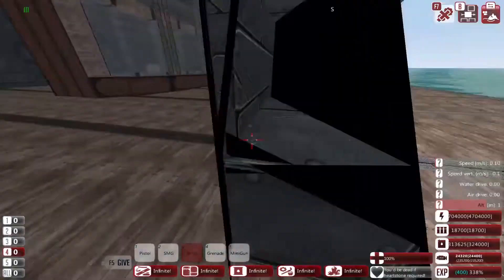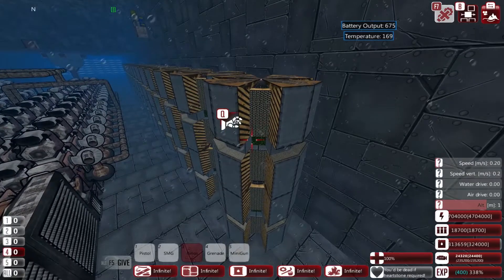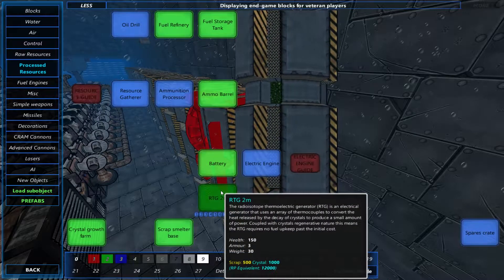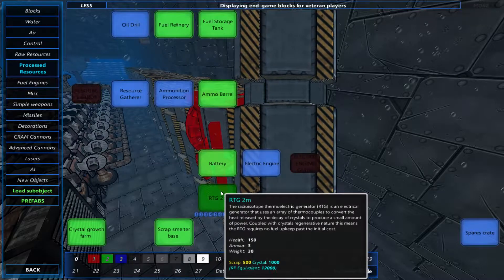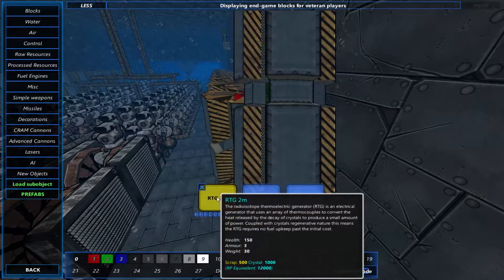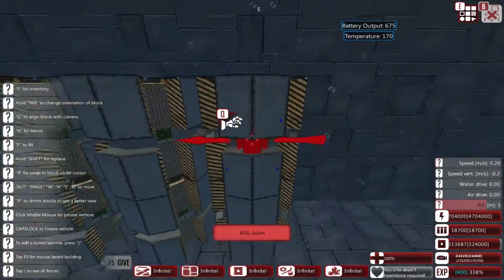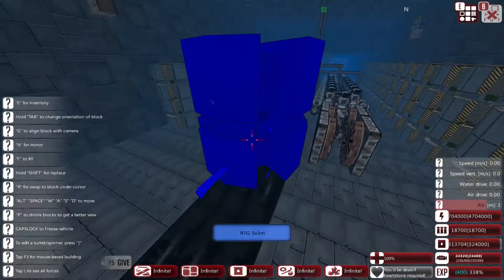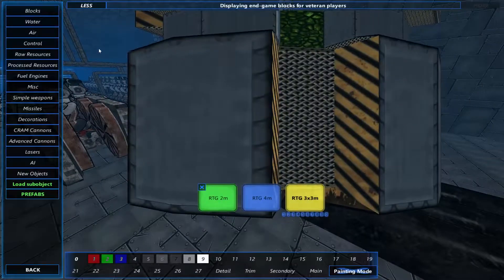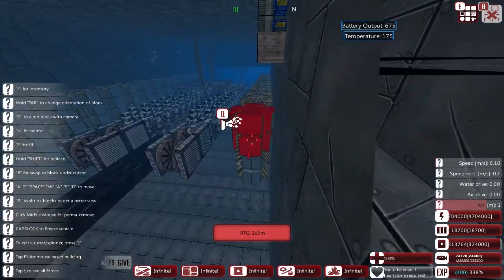The recent update brings us to radio isotope thermoelectric generators. In the process resources menu we have these — they're small to large blocks ranging from two meters long to four meters long, three by three, and they generate roughly 25 power per block. For example, the large three-by-three takes up 27 one-meter blocks and generates 675 energy for your batteries.